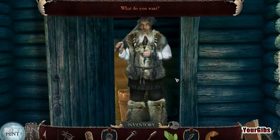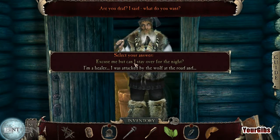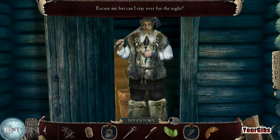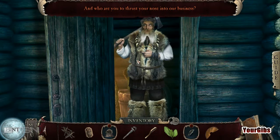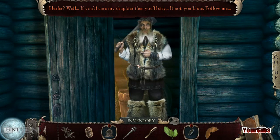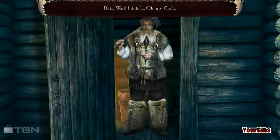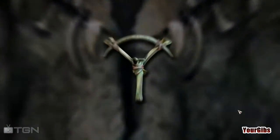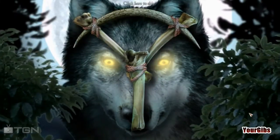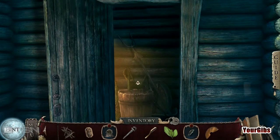Hello? I said, what do you want? Excuse me, but can I stay here for the night? And who are you to thrust your nose into our business? I'm a healer — I was attacked by the wolf at the road and I— Healer? Hmm. Well, if you cure my daughter, then you'll stay. If not, you'll die. Follow me! Oh my God. What does this mean? Is he a werewolf? Maybe he attacked me. Maybe the daughter attacked me.